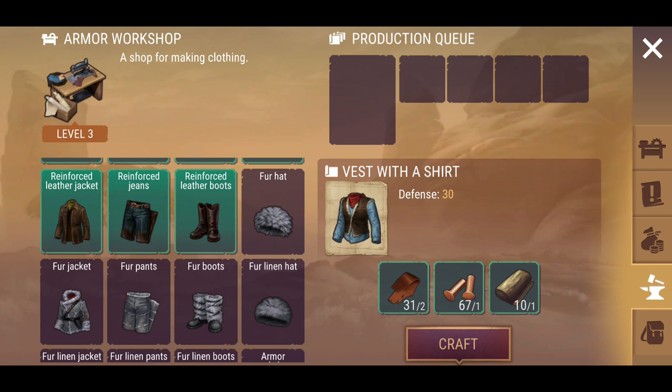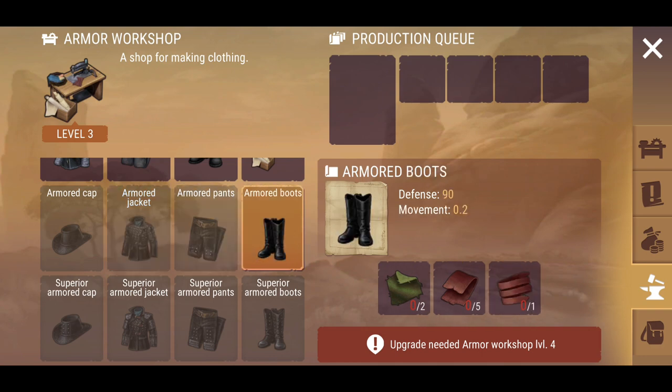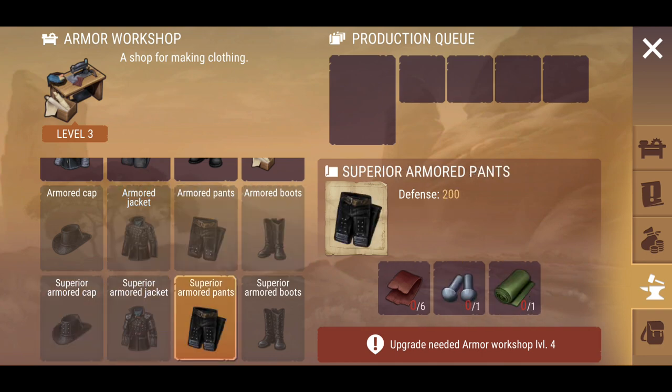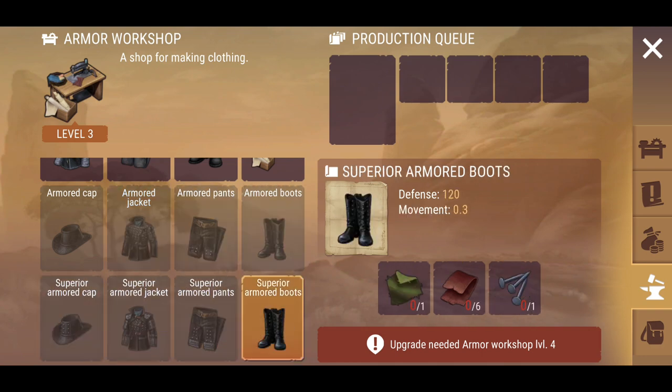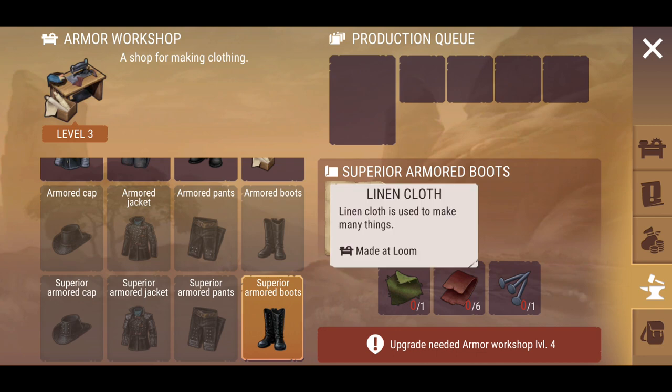Now that I've upgraded the armor workshop to level three, it has exposed the next tier of items. We'll be able to craft all the armor and superior armored clothing, which is a big plus. However, unfortunately, these require certain materials that are not currently in the game.